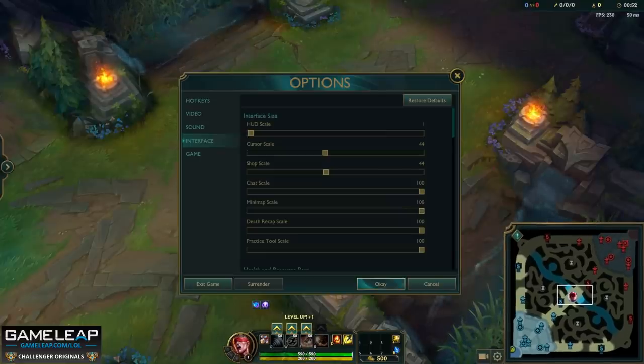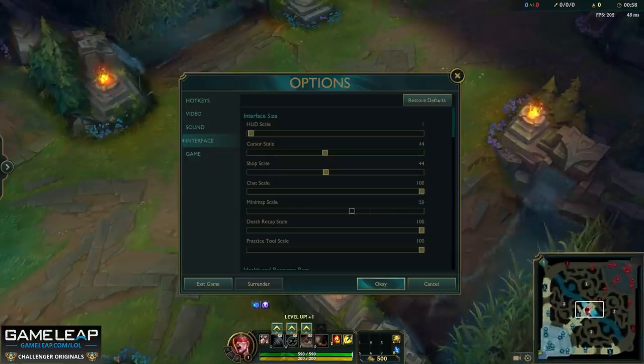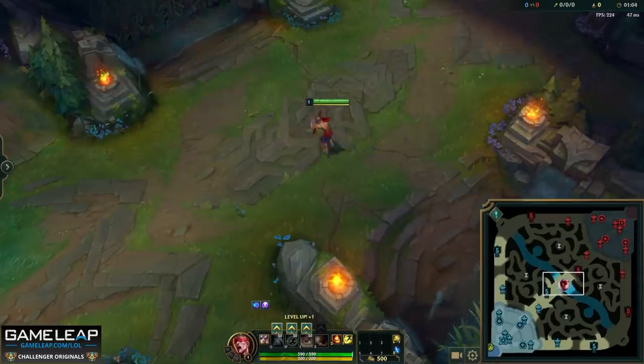You don't want to make the minimap too big because you still want to obviously see what your champion is doing. But this is a setting that can help so many people, because looking at the minimap and understanding what is going on in the map contextualizes your game and gives you the information you need to make the best decisions possible.